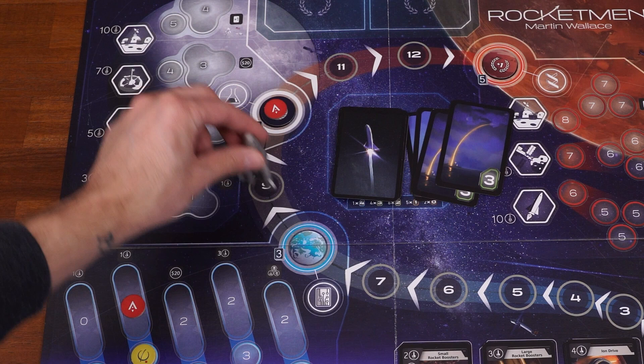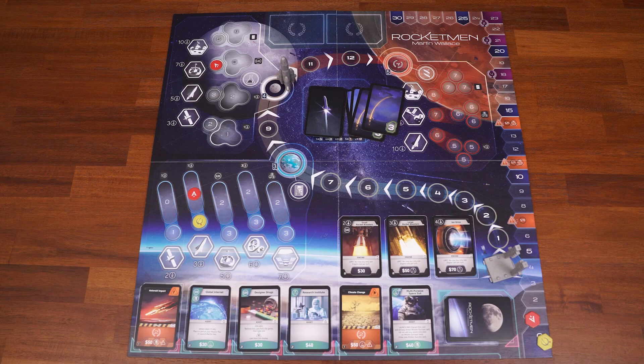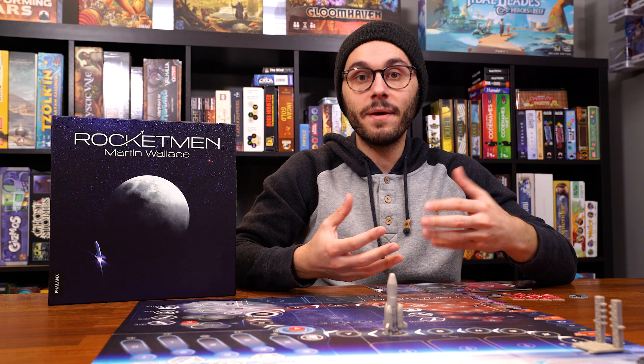The first person to complete a mission to the Moon or to Mars gains the token on each respective planet, worth one bonus point. Succeed or fail, simply move the rocket back to zero on the track, redraw to your hand size, and your turn is over.